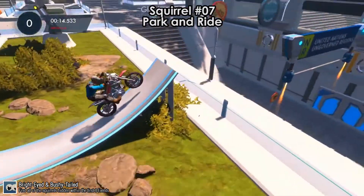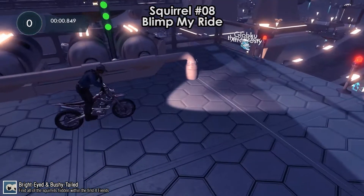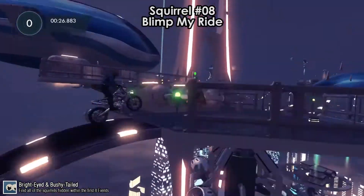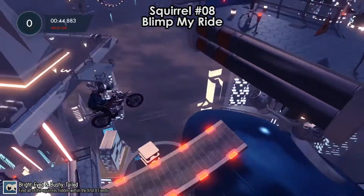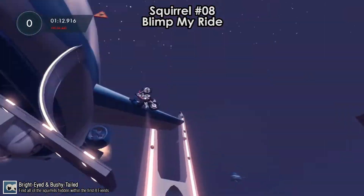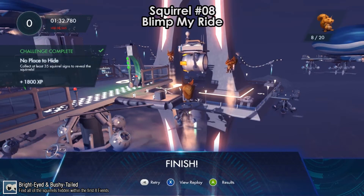Squirrel number 7 is on Park and Ride. You'll see a sign that says no bikes — take it slow and go underneath it, where you'll find another sign that says no squirrels. After a long cutscene, squirrel number 7 unlocks. Squirrel number 8 is on Blimp My Ride. Start in reverse, hit that button until it turns green, go up the ramp until those lights turn green, then go back past the first button. Some signs will spawn — you need to catch 35 of them. I missed 3 and still got the achievement, so there's some room for error. It helps to count the signs as you go. That's squirrel number 8.